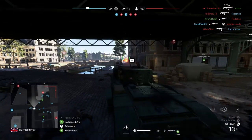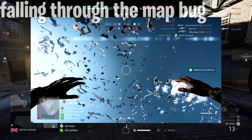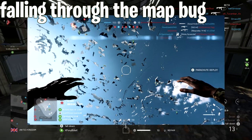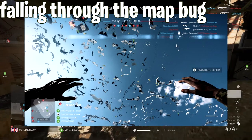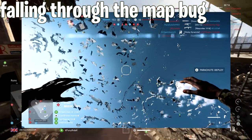Next up is a glitch that doesn't happen often, but it's a spectacular one — it's the one where all of a sudden you fall right through the map. Literally falling through the entire map, you basically go into a skydive for eternity until you redeploy. Super annoying, and you have to respawn, otherwise you're stuck there forever.